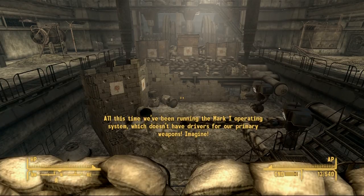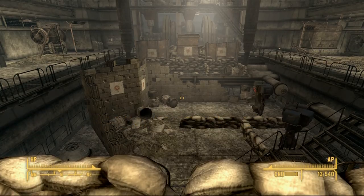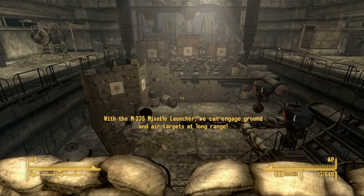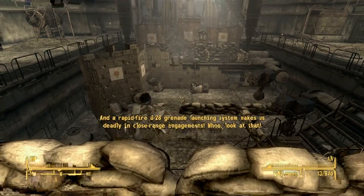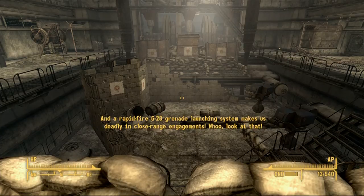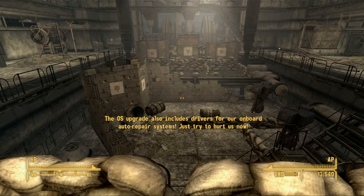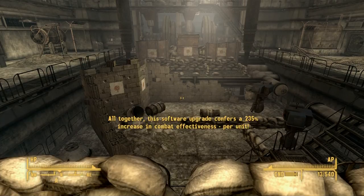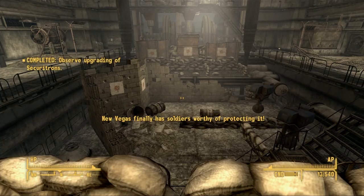Imagine! Now watch this — I'm downloading the Mark 2 OS to all Securitrons on the network. Makes quite a difference. With the M-235 missile launcher, we can engage ground and air targets at long range. And a rapid-fire G-28-28 launching system makes us deadly in close-range engagements. The OS upgrade also includes drivers for our onboard auto repair systems. This software upgrade confers a 235% increase in combat effectiveness per unit. New Vegas finally has soldiers worthy of protecting it.